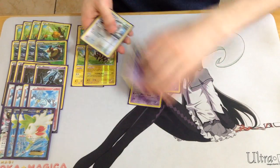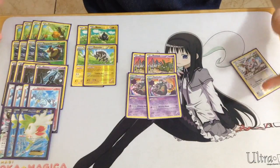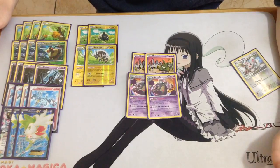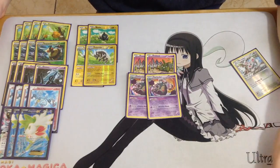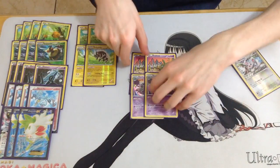Next we have a 2-2 line of Garbodor. Garbodor gives you an auto-win against Greninja if anyone's still playing that. Going into an unknown meta, you want things that are inherently powerful — and Garbodor is inherently powerful because there's no tool discard in the format now. A lot of decks can't fit it in because you also need Floatstones, but Vespiquen can absolutely get away with it. We also only need our abilities for the first 2-3 turns, so we're not too hindered by it ourselves.